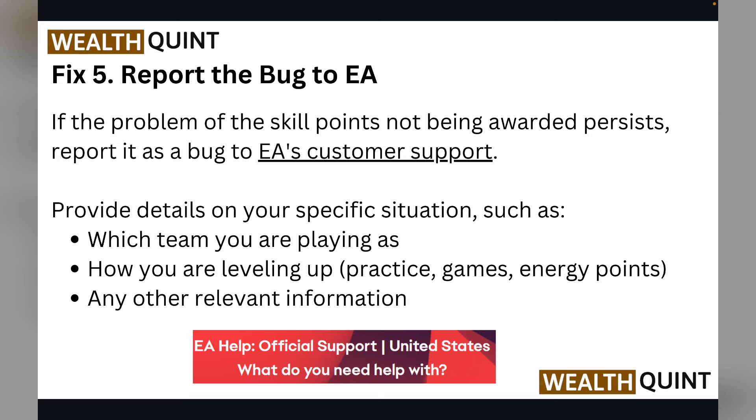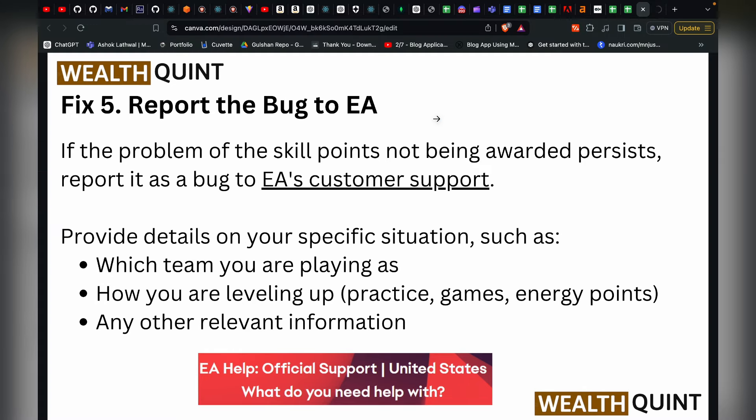Fix five: report the bug to EA. If the problem of skill points not being awarded persists, report it as a bug to EA customer support. Provide details on your specific situation, such as which team you are playing, how you are leveling up — like practice, game, or energy points — and any other relevant information.